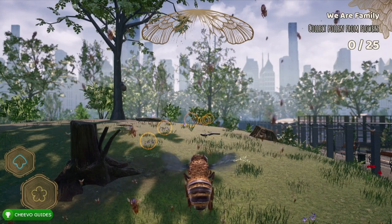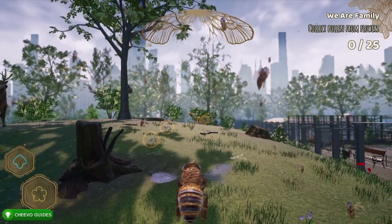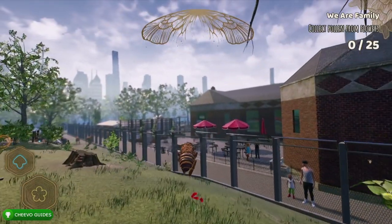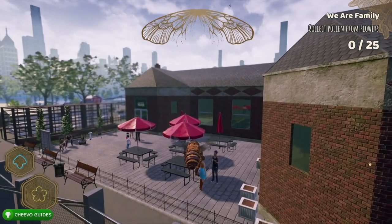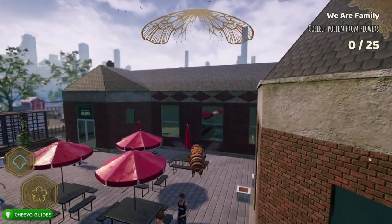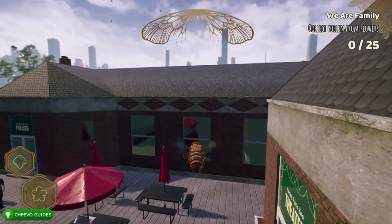What up guys, this is back here again with another achievement guide. Today we're going to be focusing on the Bee of the Ring and Enigma achievements in Bee Simulator. Both of these achievements or trophies are located in the zoo area.